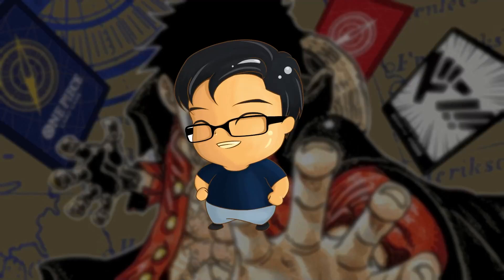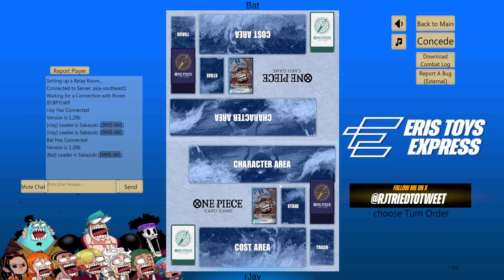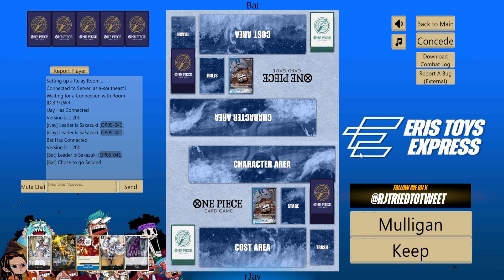In this video, you will see that sometimes just using the right card to trash can make or break your game in a mirror match. We have a mirror Sakazuki. This is a good chance for us to test our new build.